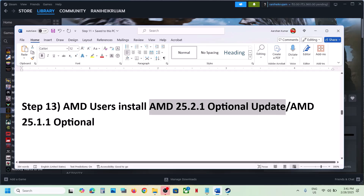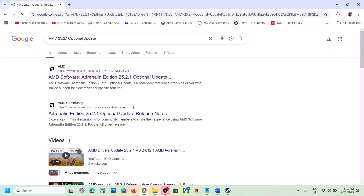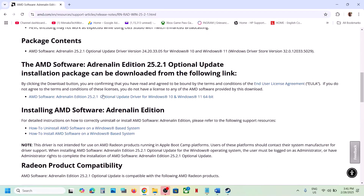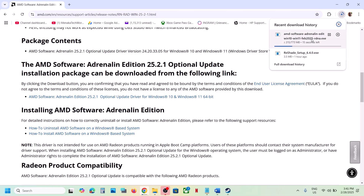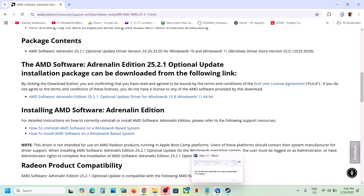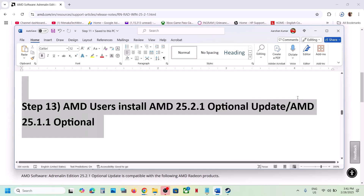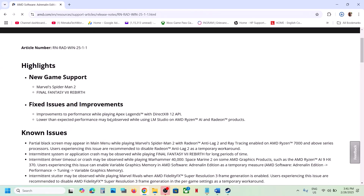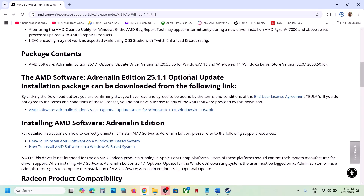For AMD users specifically, install the AMD 25.2.1 optional update or the AMD 25.1.1 optional update. Search for it on Google, go to the AMD website, find the new game support for Monster Hunter Wilds, download the optional update EXE, install it, restart the computer, and launch the game. The latest one (25.2.1) should work.